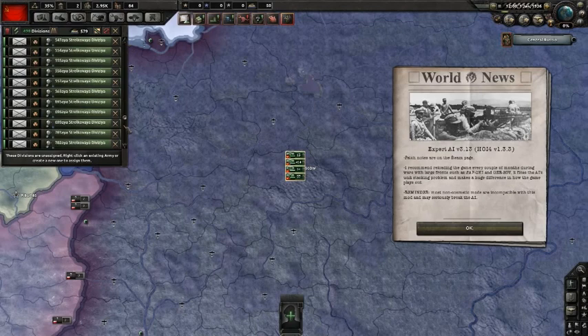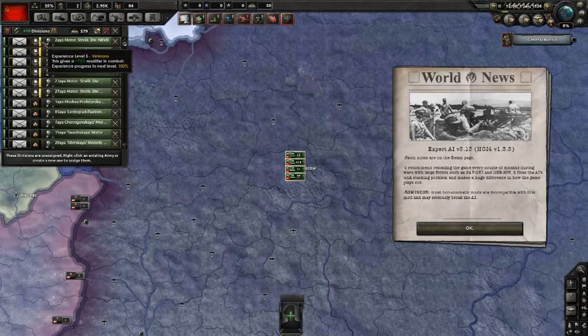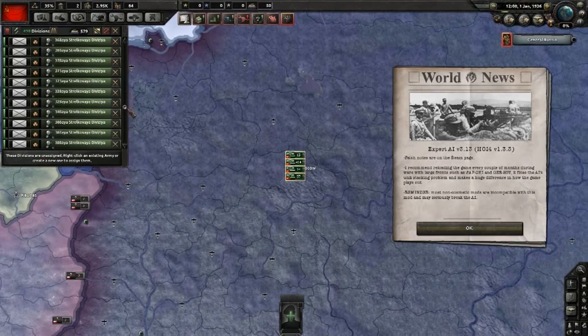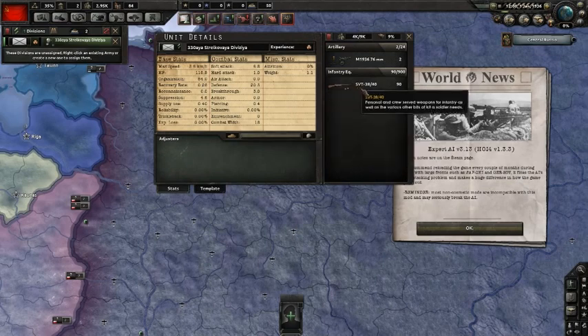These are the historically existed divisions of the Red Army. I have the NKVD — the NKVD are the only troops which have the veteran modifier. This is meant to represent their combat skills. Maybe they were not so skilled, but they were known to be very effective in fighting. All the other divisions, as you can see, basically do not have any combat experience and do not have equipment.